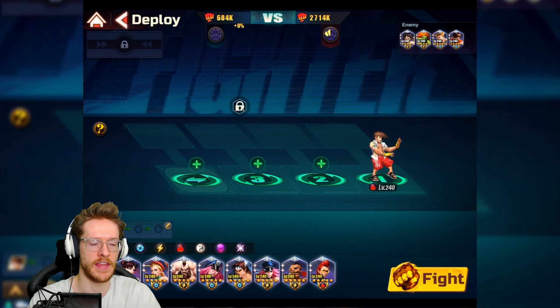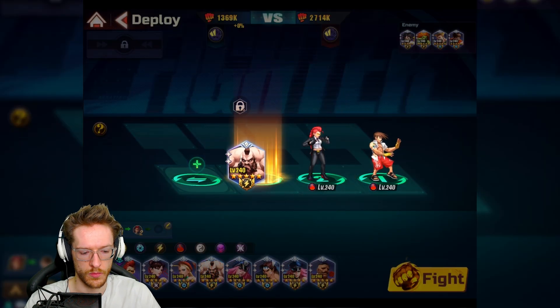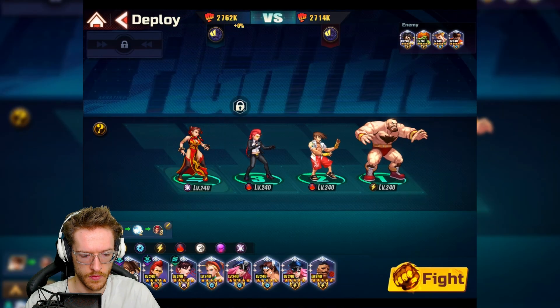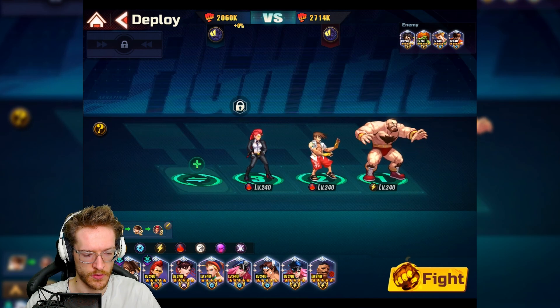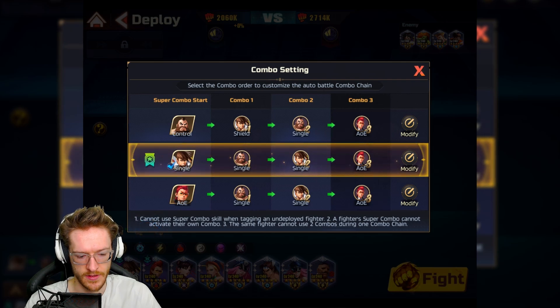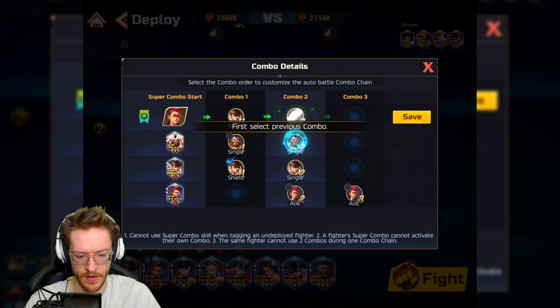I'm hoping that if I keep using — we'll go flame, we'll go spin, and then we'll go fire. Chun-Li's pretty useless actually, so let's have a look who else I have here. We need to use her special more. He's not actually that great so I'm going to start off with an AOE, go shield, and end with an AOE.